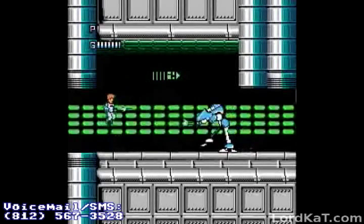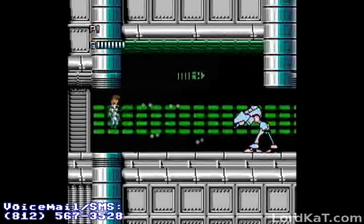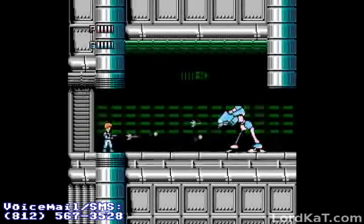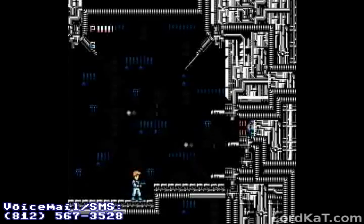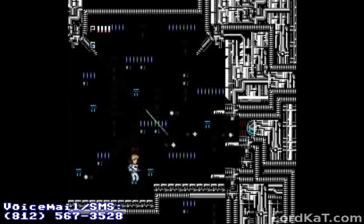The mini-boss is another story. The big blue walking hulk can be a pain in the butt. If you don't have any homing missiles left, you're probably going to regret it. Fire your homing missiles at him to take him down — otherwise, be prepared to take some serious damage. Your normal handgun isn't going to cut it against this guy. For as much of a pain as the mini-boss can be, the level boss isn't too bad.